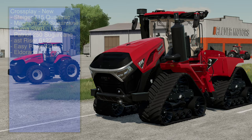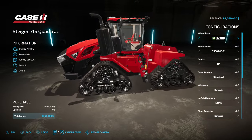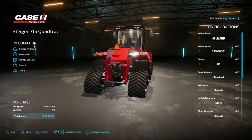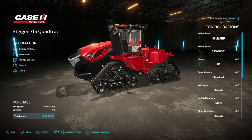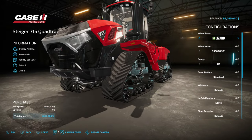Starting off with the new ones — the Steiger 715 Quadtrack from Custom Hunting. What an epic machine, that's a monster! 778 horsepower, power shift transmission, 1968 liters of fuel, goes 26 miles per hour, and it's also 28.6 tons.